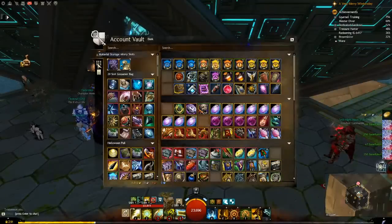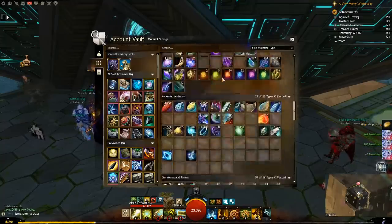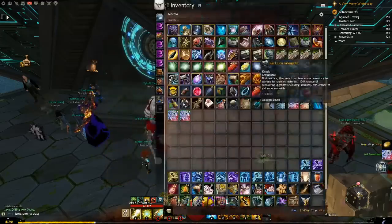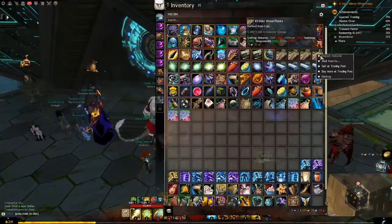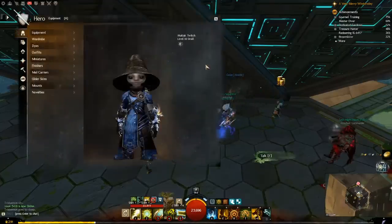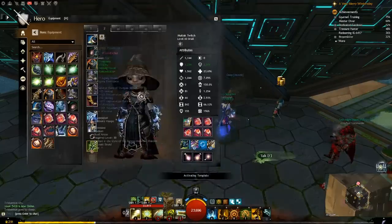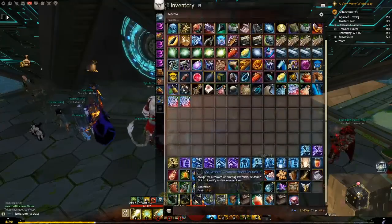Your bank is like a bank in most MMOs — it holds items that you can move between your characters or just store. Your material storage is like a bank but has a dedicated slot for every stackable material in the game. By default, 250 of each material. If you hit Deposit All Materials and you still have some left in your bags, that means your material storage for that item type is full — at that point you need to decide: use these items, sell them, or continue to carry them. Equipment used in a build does not take up bag space; if you have an unused equipment set, you can put pieces of gear there and they will no longer take up bag space.